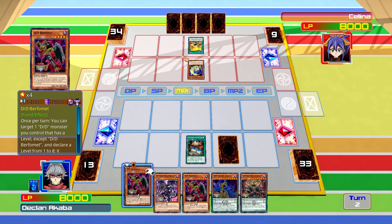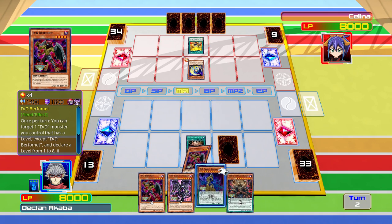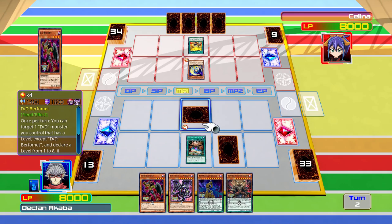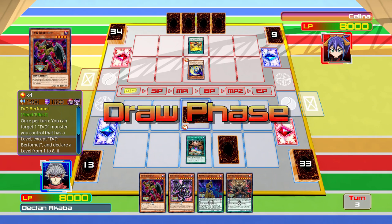I don't want to use it yet because I want to wait until we get the other scale, which we can get next turn. So I'm going to set DDD Buff, which is kind of weird because I don't think I've ever seen a DDD player set a monster before.